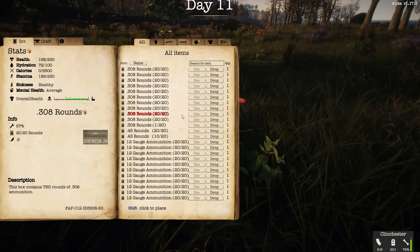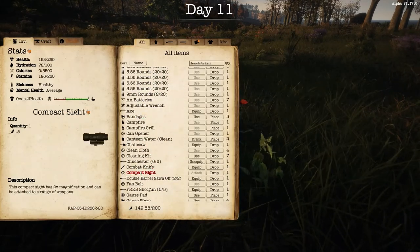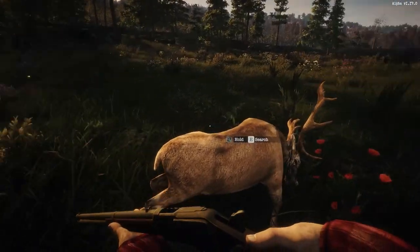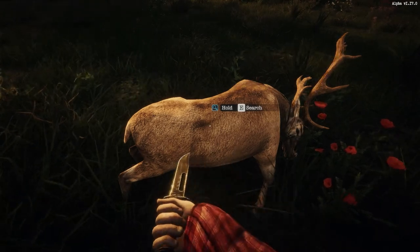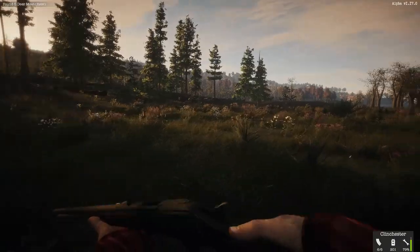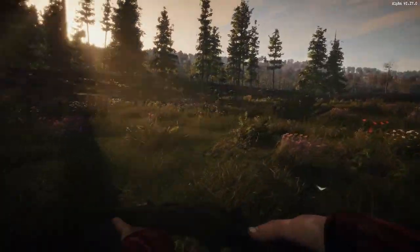Once you kill one, you want to make sure you also have a combat knife in your possession. You can find them in various houses. Without a combat knife you're not going to get as many resources, but with one you hold E to harvest. I got five deer meat. Now with the five deer meat I want to get a second deer.